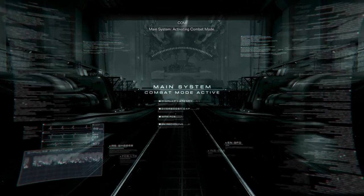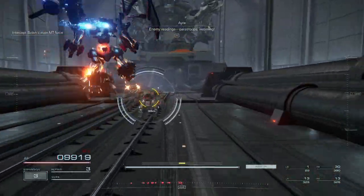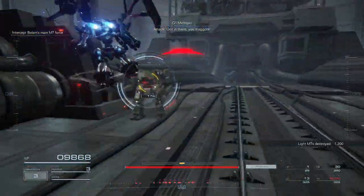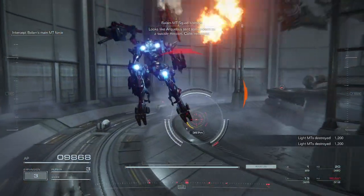Main system activating combat mode. Commence mission. Enemy readings — your troops in cover. Attack! Get in there, you maggots! Looks like Artemis sent a clown on a suicide mission.